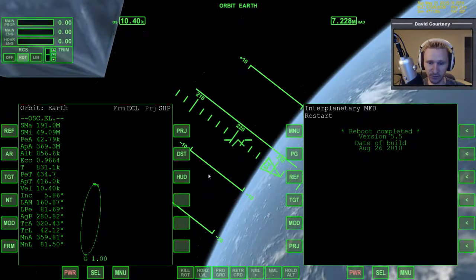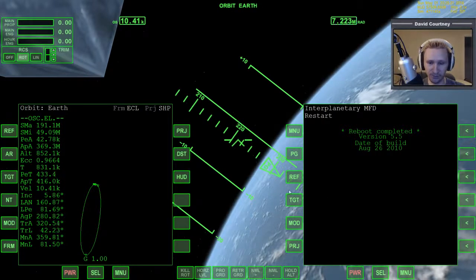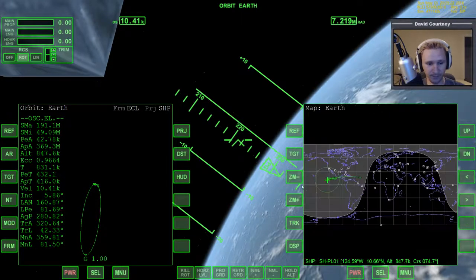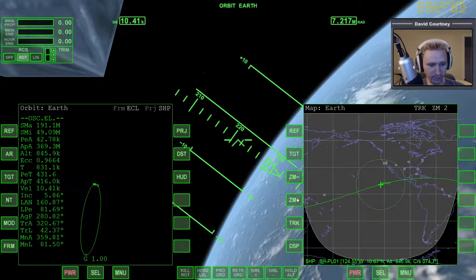I can't change anything — I can't kill the rotation or do anything because there's no fuel in these things. They're just dead weight on a trajectory. According to OrbitMFD, the trajectory of this container has it currently at 851 kilometers altitude, and it's going to have a periapsis of 42. One thing I can do is check MapMFD, turn display lines to orbit plane, track the location, and zoom in.